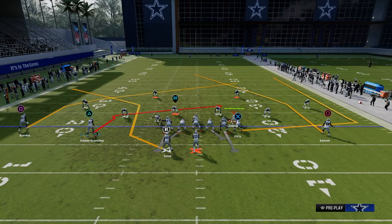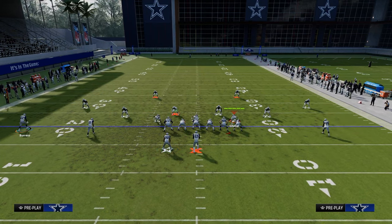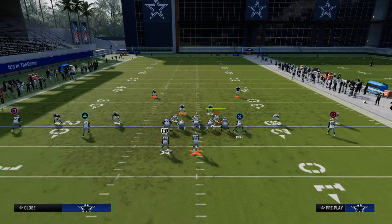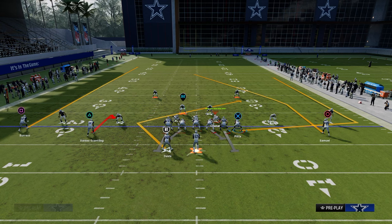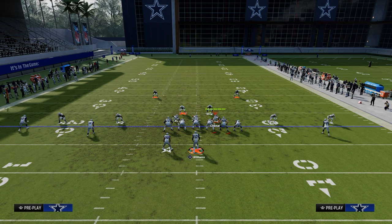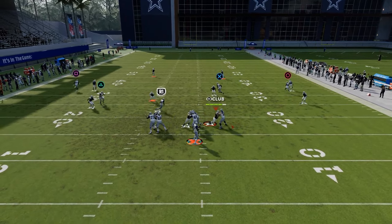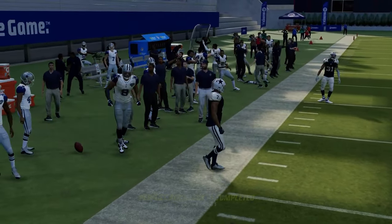Another simple route combo that people should run more: we're going to streak the outside player, hitch the slot, Texas route the running back, tight end apprentice posts the tight end, and streak the backside. The reason this is a good combo is it really holds the user in the middle and opens up the tight end pretty consistently.